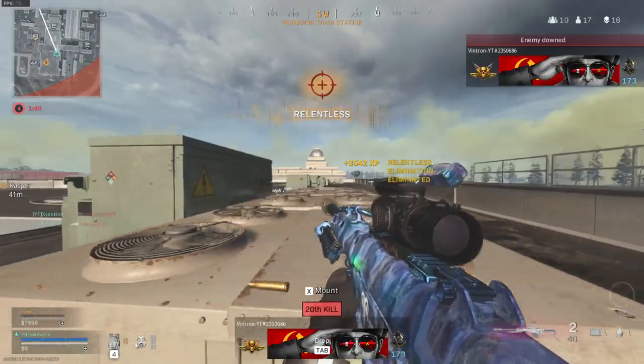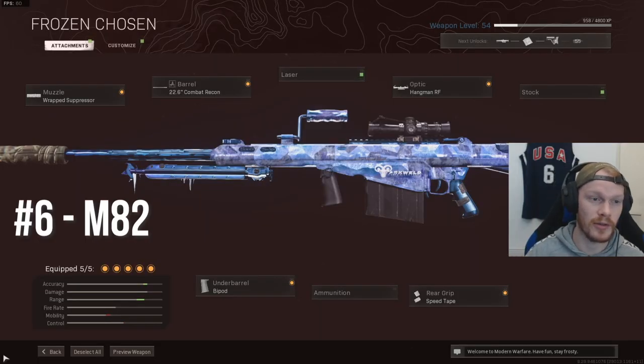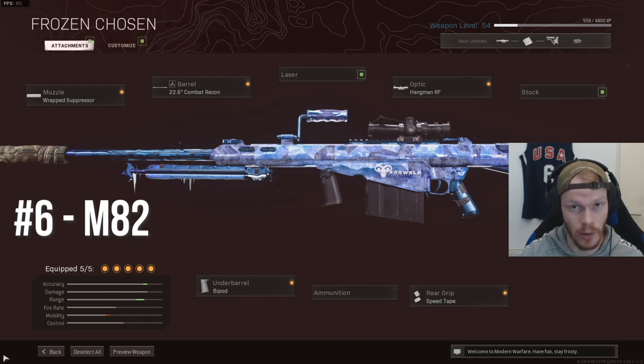If you want to use the M82, this is the best class setup. Use the Rep Suppressor for damage range and sound suppression. Use the Recon Barrel for extra bullet velocity. Use the Hangman RF Optic, because the other optic is just so terrible — this is the better one. After that, use the Bipod for recoil control and the Speed Tape for ADS speed increase.